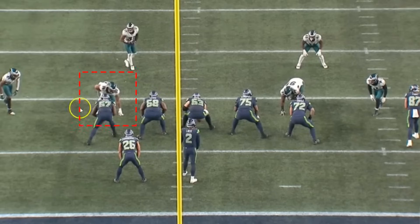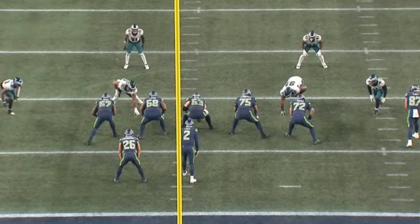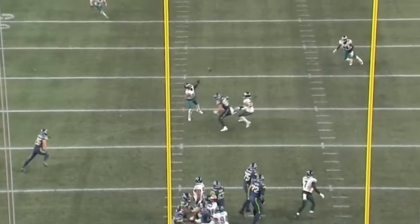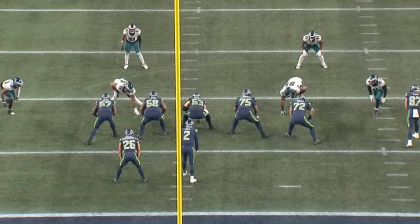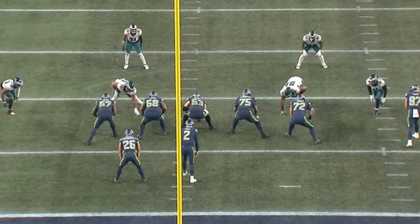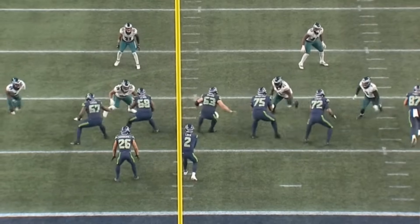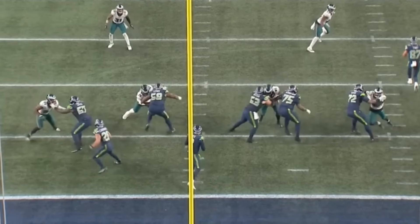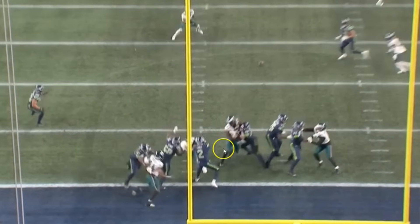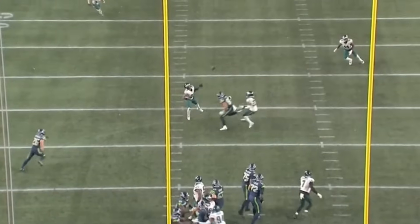First-and-ten, a true pass-rushing situation, about a minute and 50 seconds left in the game — the first play of that long 90-yard drive the Seahawks basically used to win the game. You see Jalen Carter getting physical with Lewis. Carter tries the hezy move, using the hands to swipe away Lewis. It doesn't initially work, so he turns it into a power move, gets right under Lewis — look at that power to move Lewis. The quarterback throws it incomplete. A beautiful, powerful rep.